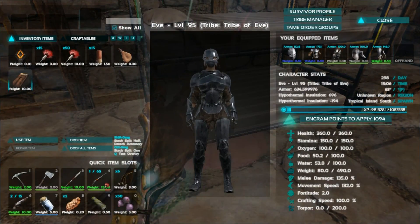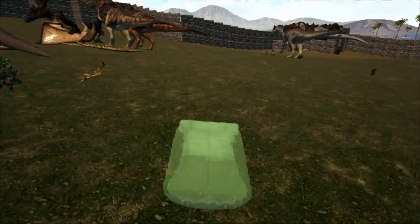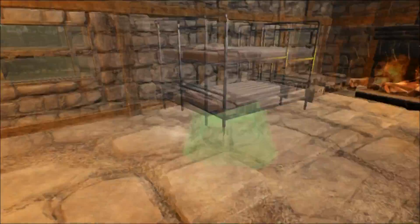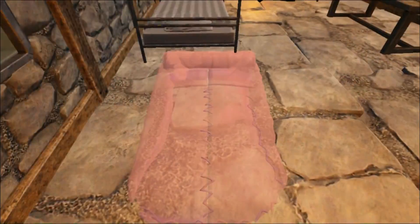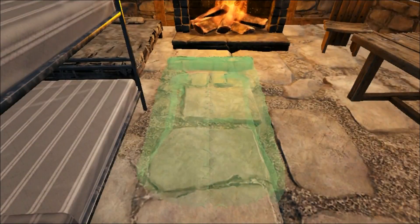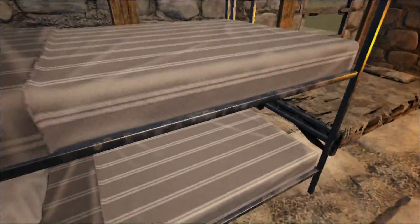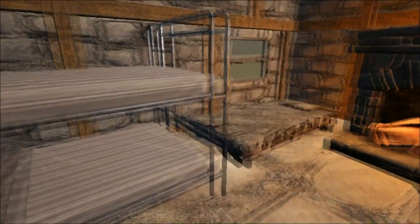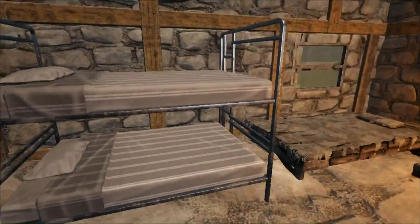A sleeping bag is nice compared to the other two because it can be put anywhere - it can be put on the foundation or on the ground. It's an inexpensive temporary spawn point, and that's why you make beds - other than that they look cool. A sleeping bag is good because you can get it when you're level 5, and you can put it outside caves or other places where you expect to die but want to respawn nearby.